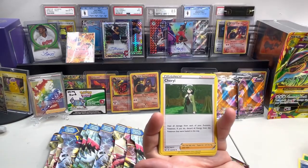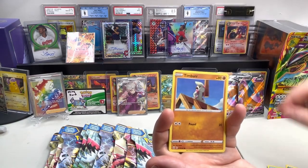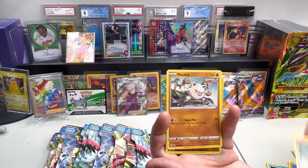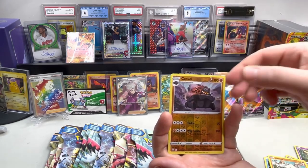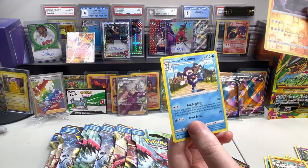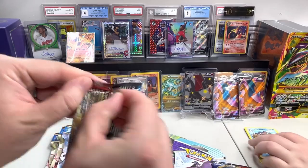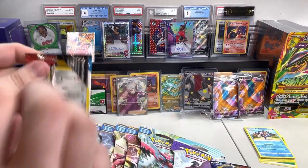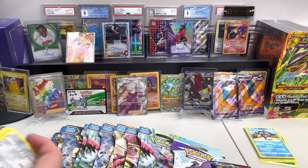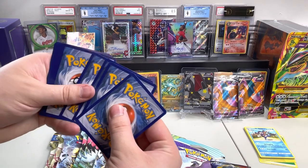Rapid Strike Energy. Cheryl! Corphish! Timbur! I got it - I recognize the Timbur art. This is Battle Styles. Galarian Mr. Rime! I'll do another Battle Styles now, keep it rolling. Battle Styles has been one that's been good to us - we've gotten good stuff out of Battle Styles.